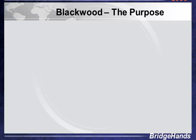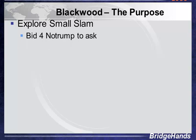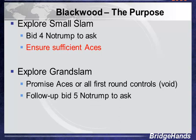Why do we use the Blackwood bid? We want to explore a small slam, so we start off by bidding 4 no trump — to ask partner how many aces they have. We want to ensure that we have three or four aces, or if partner has a void or we have a void. Next, exploring a grand slam — we better have all four aces or the controls, promising first round controls in all suits. After doing the 4 no trump and getting a response we like — all the aces, all the controls — we then bid 5 no trump to ask about kings. We want to ensure a sufficient number of kings. We're interested in all thirteen tricks, at 37 distribution points or more.